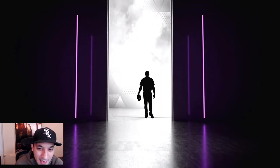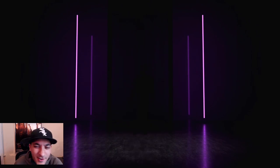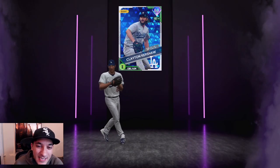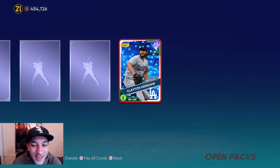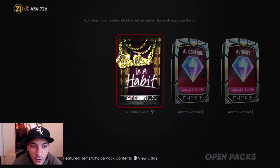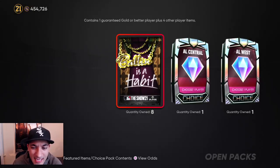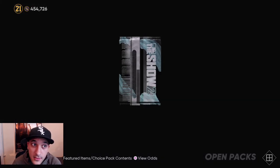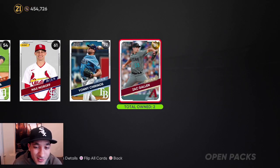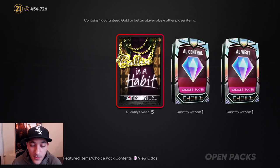Give me someone good! Low-end lefty pitcher - I don't know who this is. Clayton Kershaw! They're hooking us up with the Dodger love right now. We don't really want that but another 5k. Around 15k made so far from these packs. DJ LeMahieu - let's see if we can pack another diamond in these last eight. We got double golds which is nice. Six packs left with Balling is a Habit.